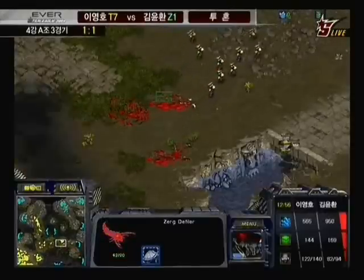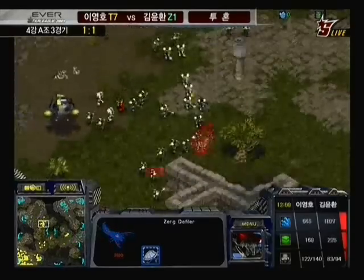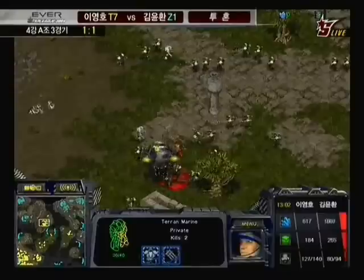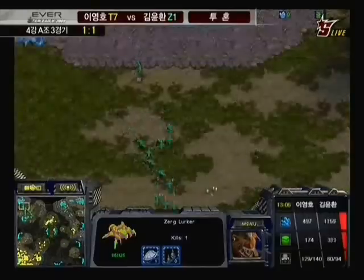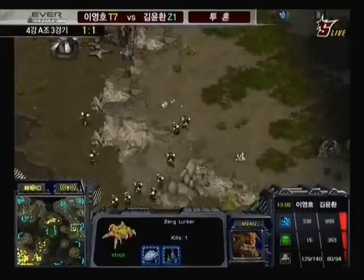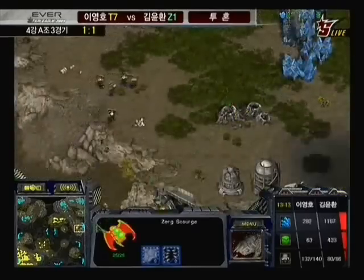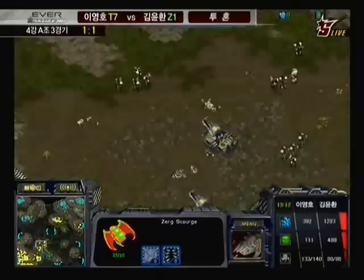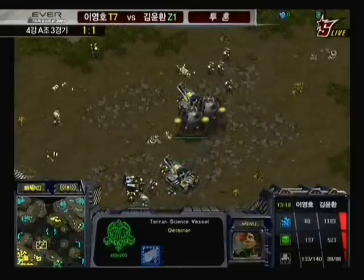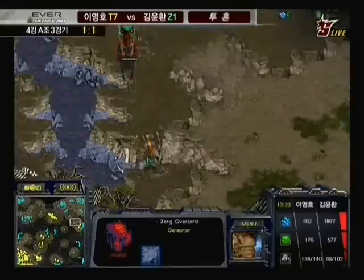Flash managed to get an irradiate off, and that was an opportunity for Calm — if he'd had scourges he could have taken that science vessel down as it moved forward. Calm is just using a couple of zerglings to scout Flash's forces. Flash kind of has the middle of the map and is able to move around but isn't doing much damage. Calm doesn't want this to continue indefinitely — he needs to get those scourges in there and land hits on those Wraiths and science vessels. Flash now has a couple more science vessels joining his main force.